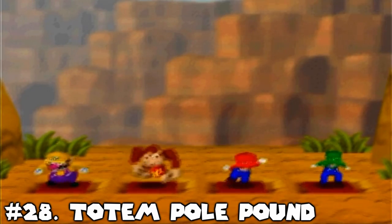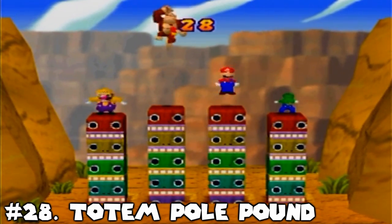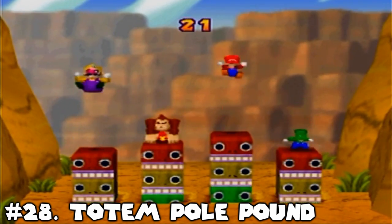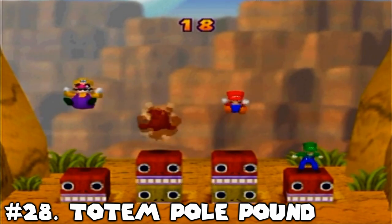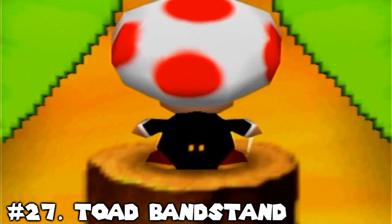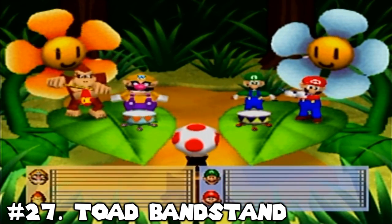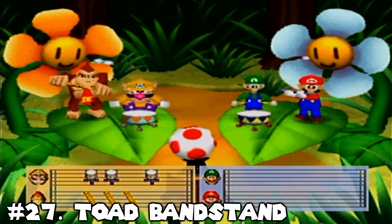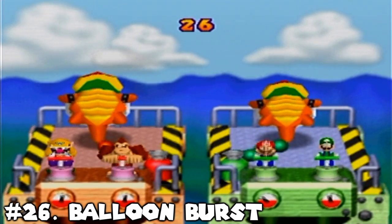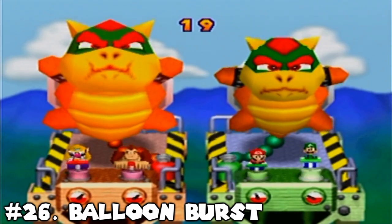Number 28: Totem Pole Pound. A very basic test of ground-pounding swiftness. There's a small element of skill to this game where you need to not only ground-pound fast, but also try to make the most of your jump as well, as tiny hops will not pound your totem fast enough. However, once you get the timing, there's not really a lot to this minigame — it's whoever does the most optimal ground-pound five times in a row the fastest. Number 27: Toad Bandstand. I thought it was interesting that they converted this game from a four-player game to a two-versus-two. Can't really say they made it worse, but I never really thought the new category added much to it either. It's all right. Number 26: Balloon Burst. Same situation — converted from four-player to two-versus-two, and it's all right.